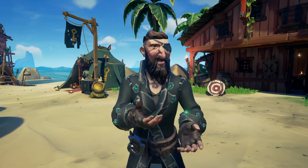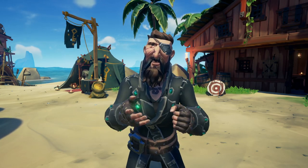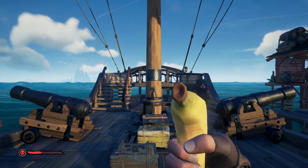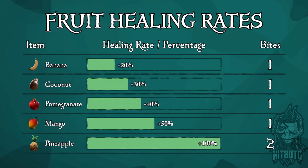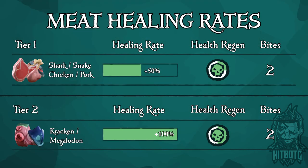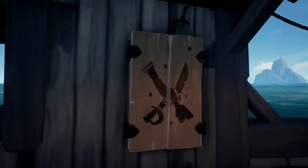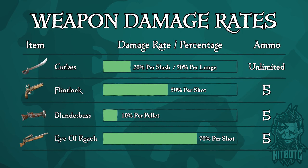Speaking of food, know what is good. Not all food is created equal, so know what food to look for. I've created graphs for easy reference and you can find them in the description below and download them to your device. Next, know your weapons — each weapon is unique and offers unique damage. You can also find this graph for easy reference in the description below.